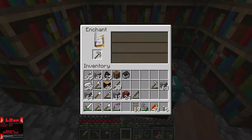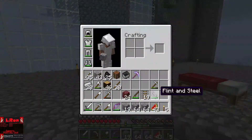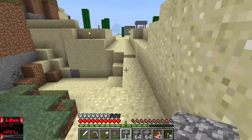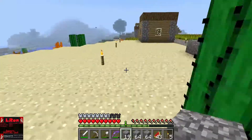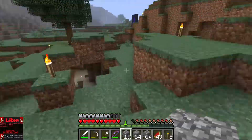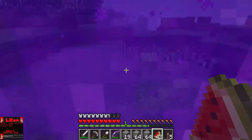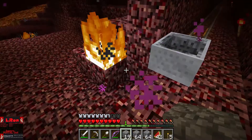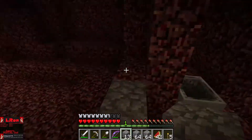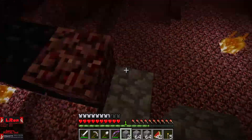Sadly, there are some items I can't get. Efficiency 3 — that'd be nice if we ever go diamond mining down in the mine again. Now we're going to make our way back. We might actually do this first — yes, we are going to protect our portal and our investments.